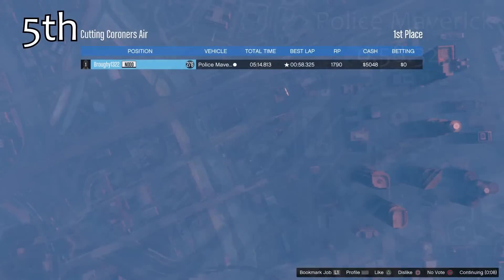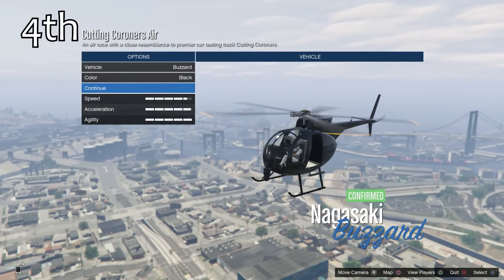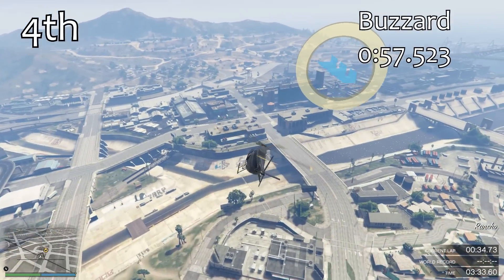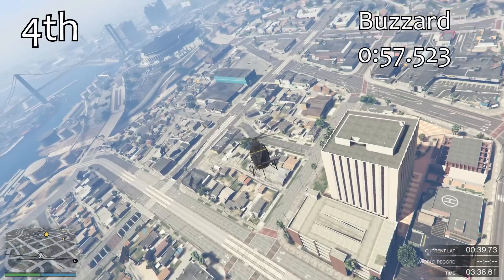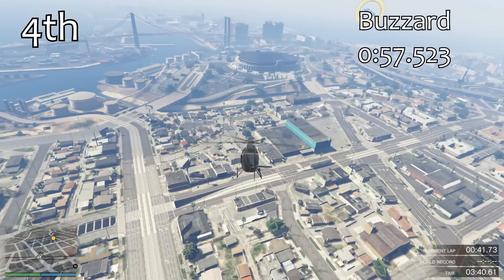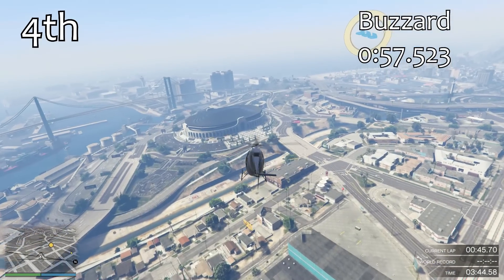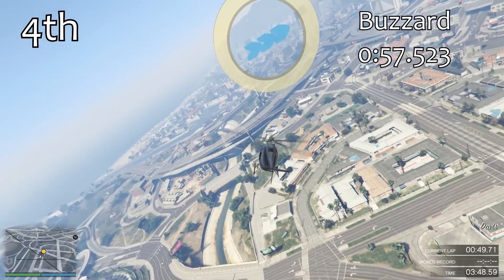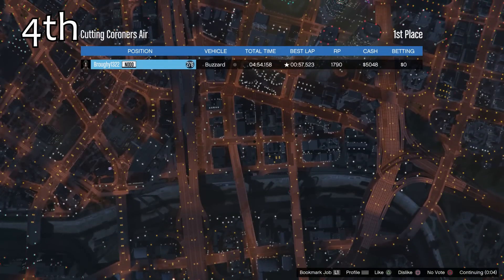In 4th place, we have a pretty common helicopter that most people have probably used — the Buzzard. This is the race-going version of the Buzzard, the one you can actually use in helicopter races that doesn't have any guns on it. But it's actually exactly the same as the other Buzzard — both Buzzards are exactly the same. It gets a 57.5, taking another second out of what we saw from the Police Maverick. It's very nimble, very good in terms of cornering, and obviously the best one that is weaponized.